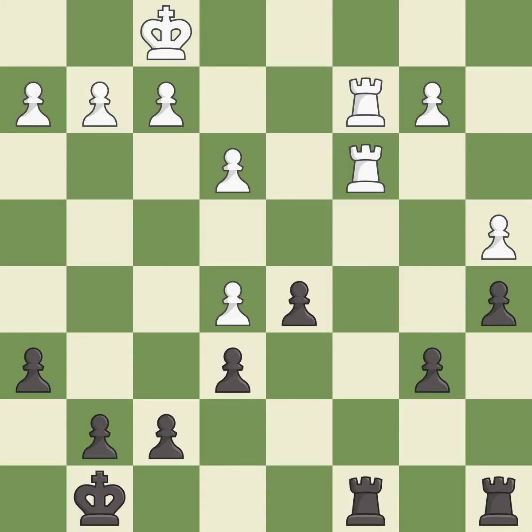This blocks an attack on a vulnerable rook. This is an equal trade. Recaptures. This develops a rook off its starting square, getting it into the action.